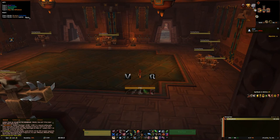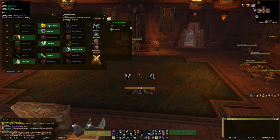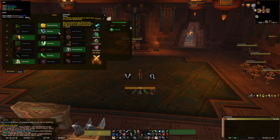So first of all we're going to go over the talents - there are multiple talents you can pick but I'm going to go over the best talent setup first. In the first row you want to go for Elaborate Planning. What it does is every time you use a finishing move you gain 10% extra damage done for 4 seconds. This is good for single target but it's also great for AoE.